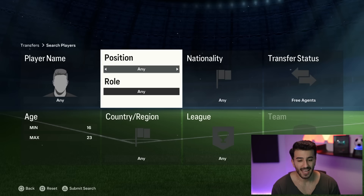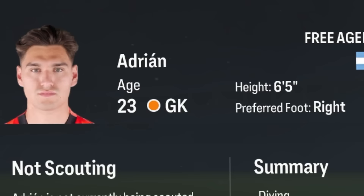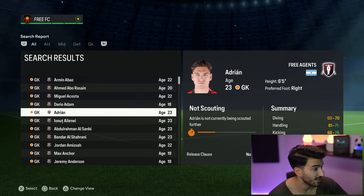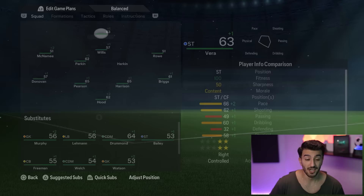Let's get started with the scouting. I always go into free agents, filter 16 up to 23 years old, and look for players. Initially I want to start off with a goalkeeper, and it needs to be someone that just fits in. This Adrian guy is six-foot-five, 23 years old. I use Cheat Engine and find out he's actually 65-rated. I double-check if he's eligible - yes, we have a 62-rated goalkeeper named Hood. Adrian, I'm gonna buy you.